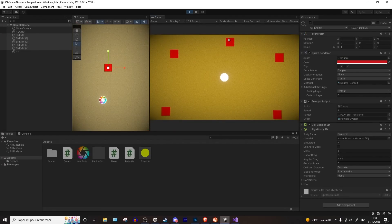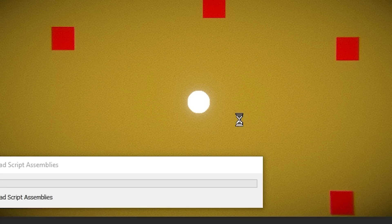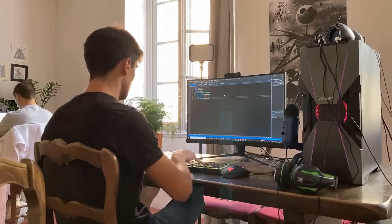I didn't have time to finalize the particle effect, but we still had a pretty decent little prototype up and running. To recap, I was able to add the fundamental elements of a top-down shooter in 10 minutes: player and enemy movement and health systems, as well as shooting projectiles. Of course, this is extremely boring, so let's see what I can do in one hour.